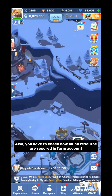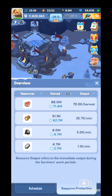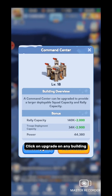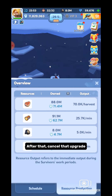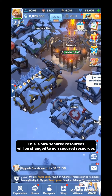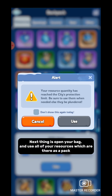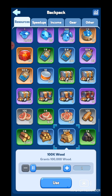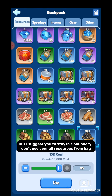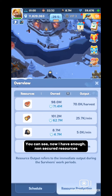Also, you have to check how many resources are secured in the farm account. If all resources are secured, you will get nothing. There is a way to change your secured resources to non-secured resources. Click on upgrade on any building, then cancel that upgrade. Do this with different buildings — click upgrade, cancel upgrade. This is how secured resources will be changed to non-secured resources. Next, open your bag and use all of your resources which are stored as packs, so all resources from your bag will become non-secured. But stay within a boundary — don't use all your resources from the bag. Now I have enough non-secured resources.